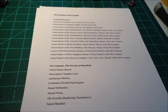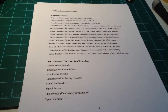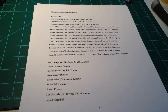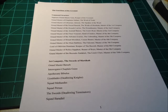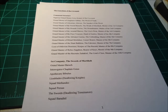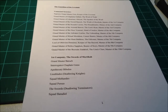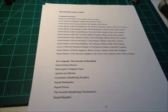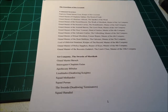With Dark Angels organization, each company has a Grandmaster — in this case Baruch — each company has a Chaplain, and the first and second companies are going to have Interrogator Chaplains. Each company has an Apothecary. I've divided this one up into the Lion Blades, which are going to be my Deathwing Knights, and I've given the sergeant names for the squad names: Squad Methodes and Squad Persis. That's going to be 10 Deathwing Knights apiece, so 20 Deathwing Knights total.